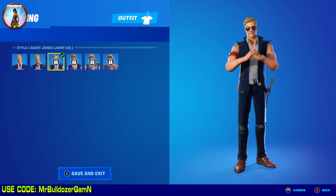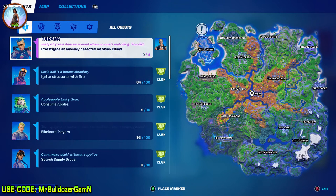Here is the Jump 23 outfit that we will be unlocking today. This is the glasses outfit — to be honest with you, this is my favorite outfit out of all seven of them. Also in the description you'll find our last one which was Jump 15. I'm going to list every one of these in the description with links to each video so you can simply go from video to video if you need to do these. This is the outfit with the glasses — I think he just looks super cool. Our challenge is to investigate the anomaly detected on Shark Island, and you can see the Jonesy Jump 23 outfit there as your reward.